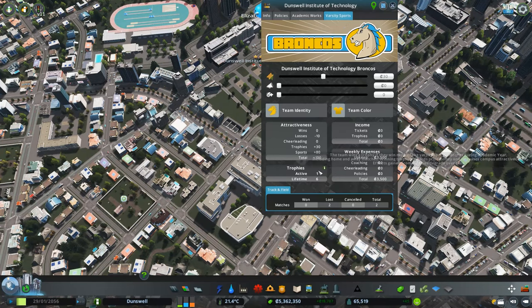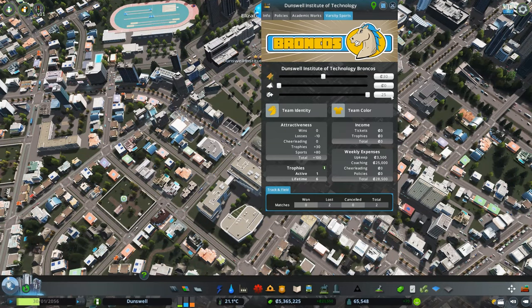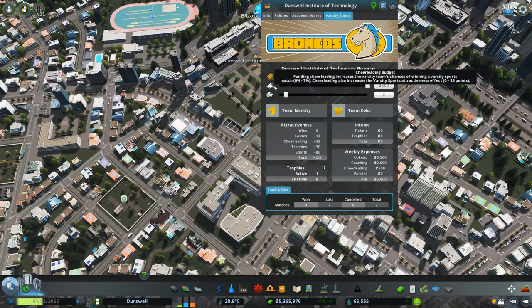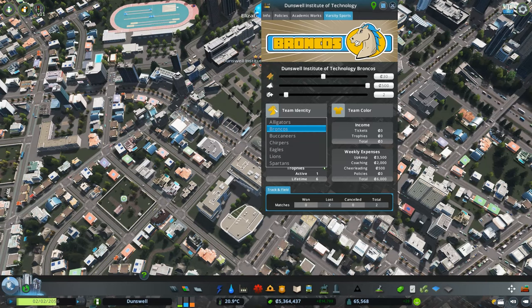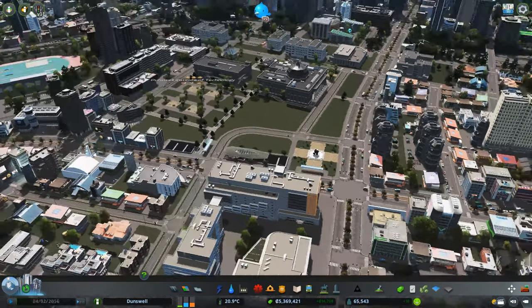Checking varsity sports — we're not doing so well this game. There's a cheerleading budget and a coach staff option. Let's boost this up — we don't need 25 coaches though, let's do two coaches and invest 500 bucks into the cheerleading budget. Chances of winning varsity sports — 500 bucks is nothing for us now. You can also change your team color and team identity — I'll just go with the Broncos. I forgot we had all these options with the Varsity DLC, that's awesome.